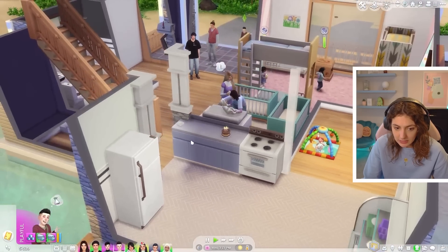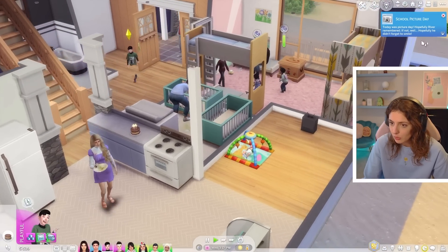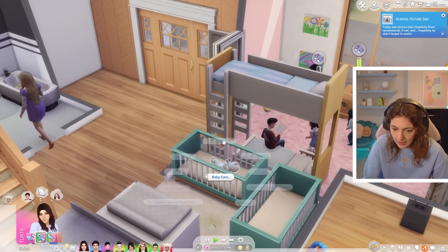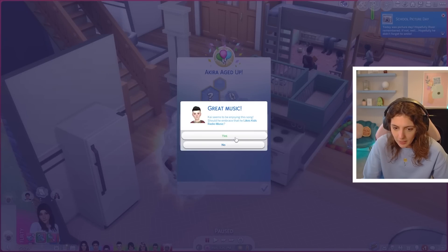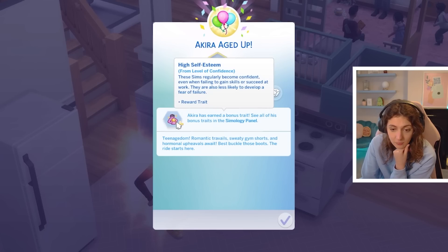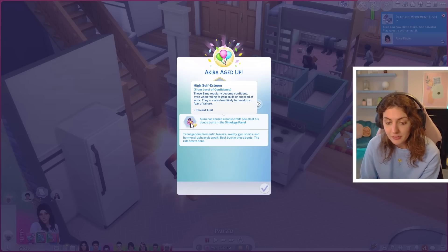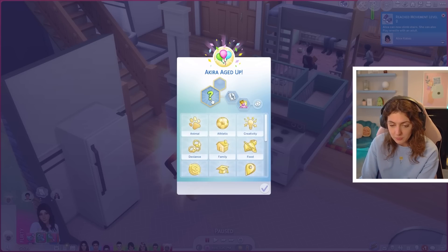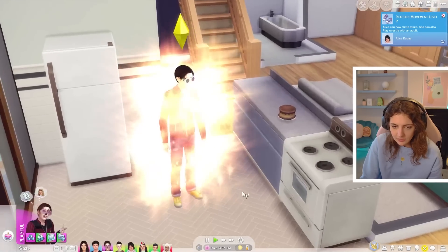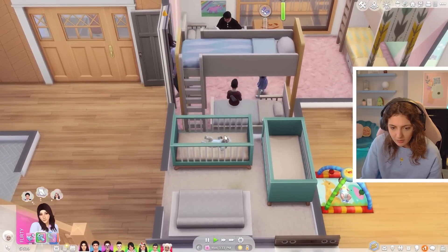Today was picture day for River — hopefully he didn't forget to smile. Akira has aged up and earned a bonus trait: High Self-Esteem from level of confidence. These sims regularly become confident even when failing to gain skills, and are less likely to develop a fear of failure. Randomizing his traits — he's self-absorbed and a music lover. Let's give him the teen aspiration Admired Icon: this sim wants to be a trendsetter, popular, and influential. That is Akira Kabaz. We'll jump into CAS and give him a little CC makeover in just a hot second.